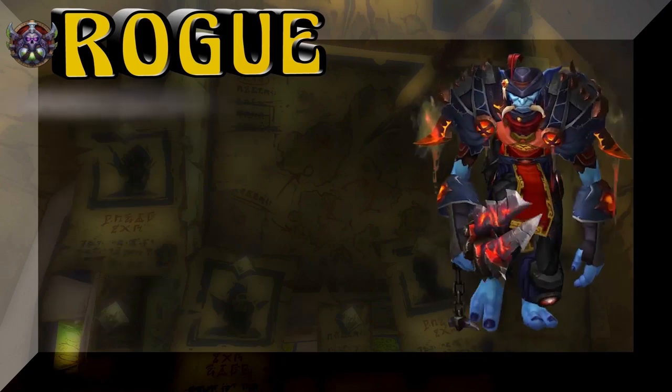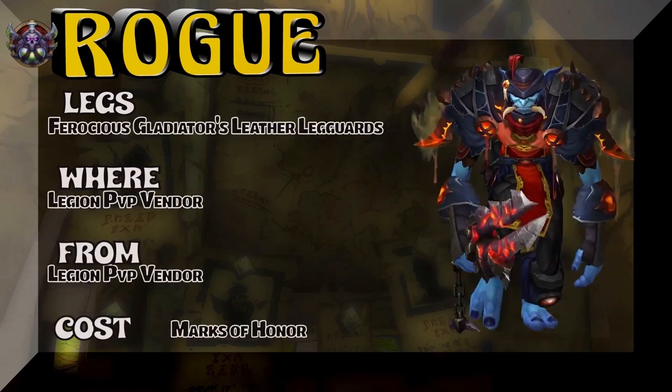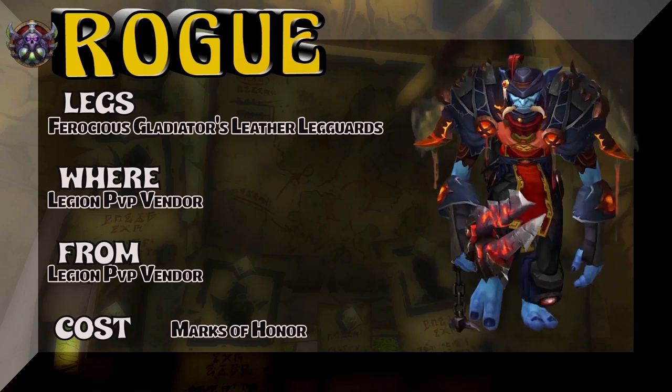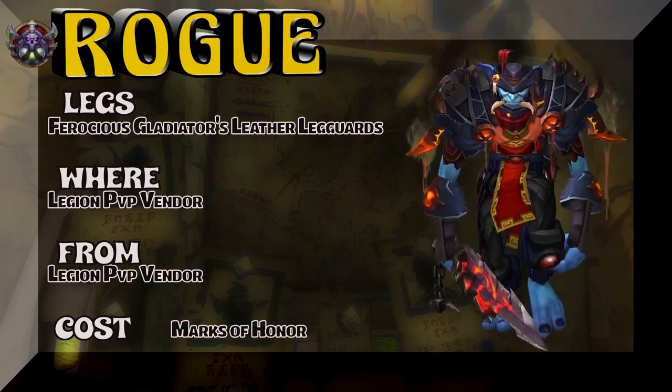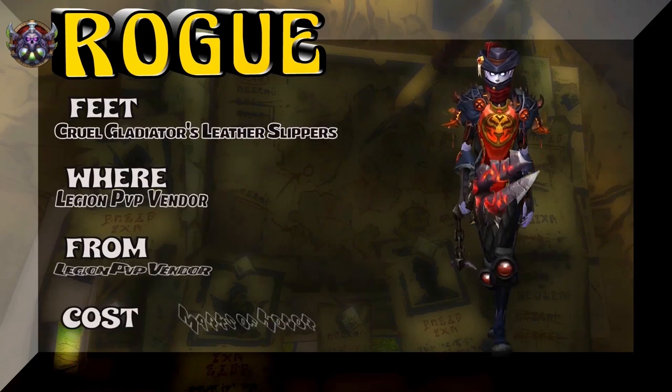Moving on, we're going to show you the legs, which are straight out of Legion — the PVP Vendor. You've got to have marks of honor to buy the Ferocious Gladiator's Leggards, or the same tier set as the chest piece — one of those two. That's why I listed them differently.